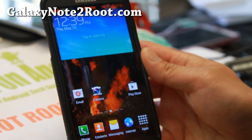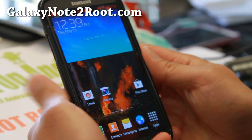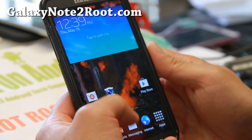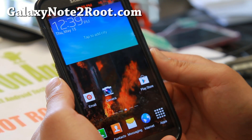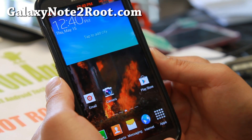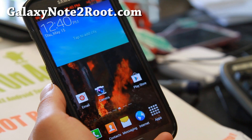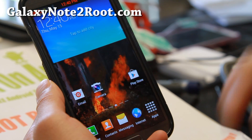Hi folks, it's Max from GalaxyNote2Root.com for this week's ROM of the Week for the Sprint Galaxy Note 2 SPHL900. Check out FTW — For the Win — Annihilation ROM. For those of you who don't know the abbreviation, I'm sure you do. Definitely check it out.